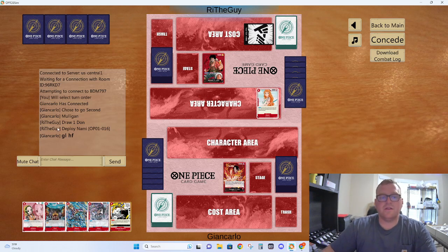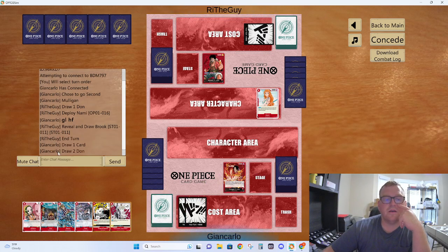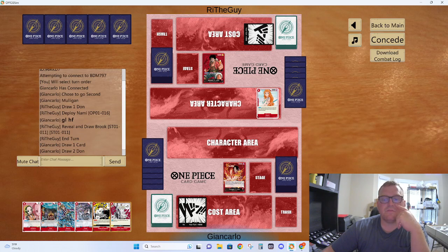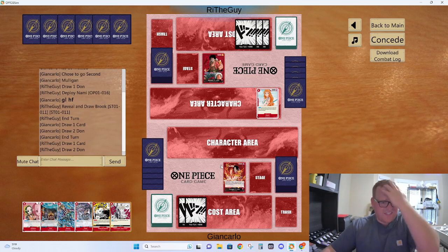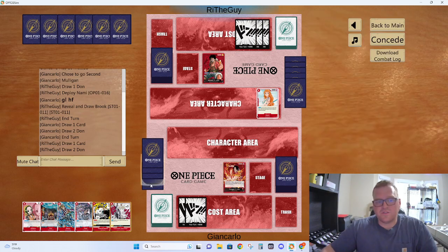Just good luck, have fun — I'm playing Nami. Nami's grabbing a starter deck, Brook, and a Pistol. I don't really want to play Machino — kind of just get sniped. We're going to end up playing Vista next turn, so we can just pass here. We can't attack, and I don't really do much. Opening a 1-drop would have been nice.